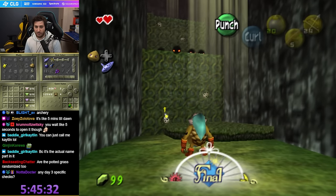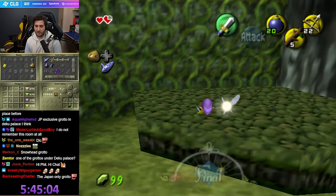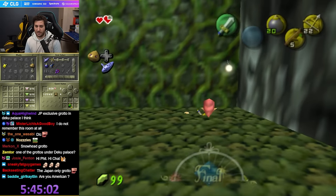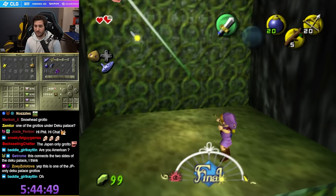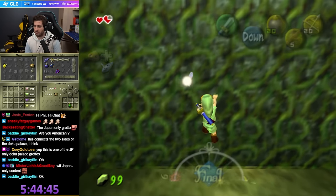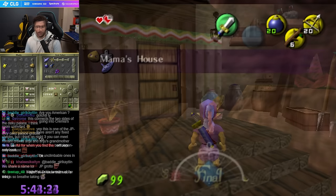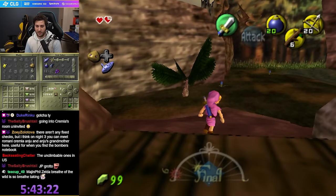Wait, what? Where is this? What the fuck is this place? I've never been here in my life. JP-only Deku Palace Grotto. Interesting. Even in JP when I used to play it, I'd never heard of it. So archery — not really useful. Okay, Road to Swamp. Lens Cave — that's a nice number of checks, three things here.